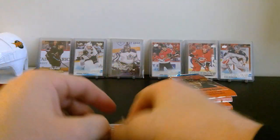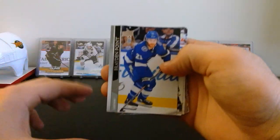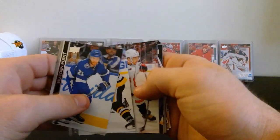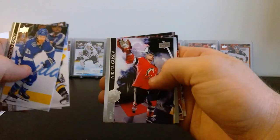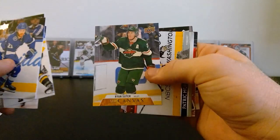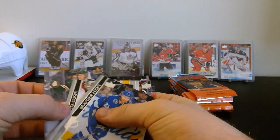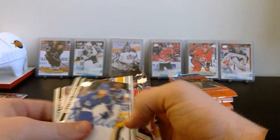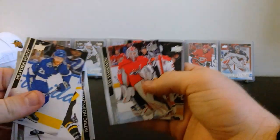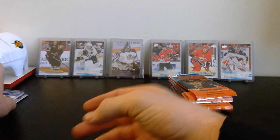Keep it rolling - seven packs to go. Brayden Point, Jake Guentzel, Ovechkin, Nikita Gusev, and there's a canvas stuck to it - Ryan Suter canvas card. Sorry about that - Ryan Suter canvas card, nothing fancy. Hornqvist, Ilya Samsonov, and Kyle Palmeri.